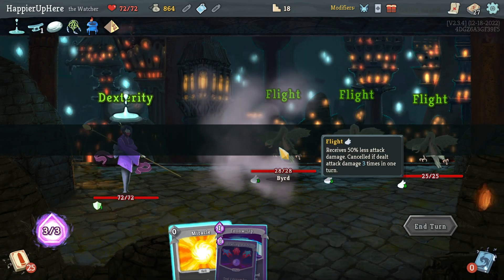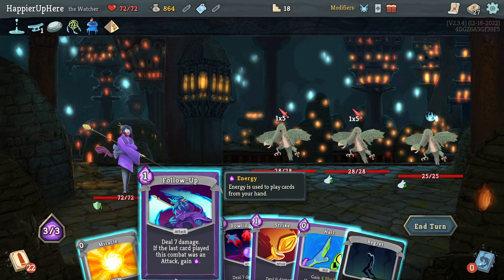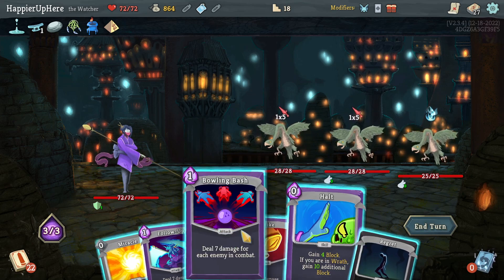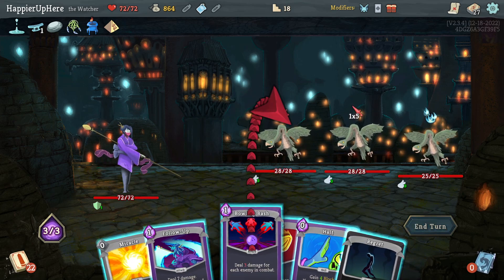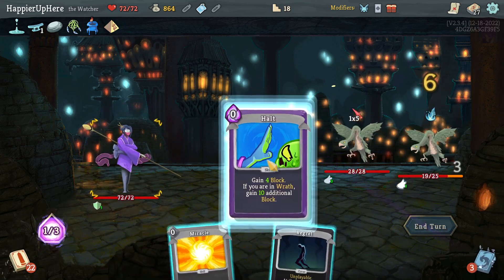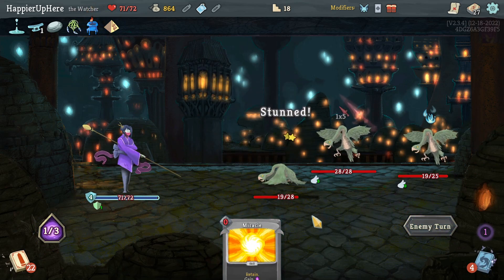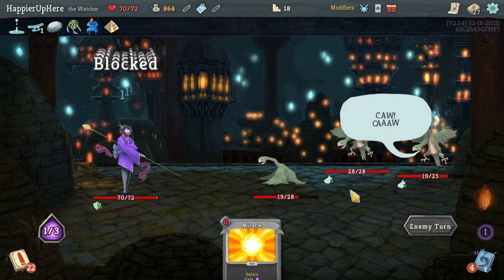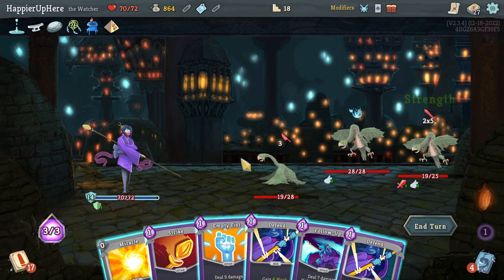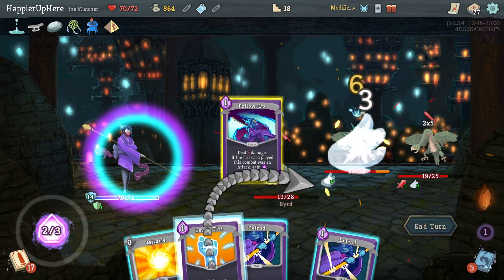Got the Bird here — Bowling Bash is really good. Start with Bowling Bash, got one on the ground, then Follow-Up, Strike, Halt — that way I'll take one HP damage, which is fine.